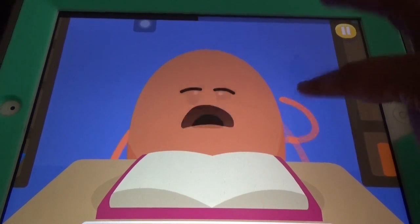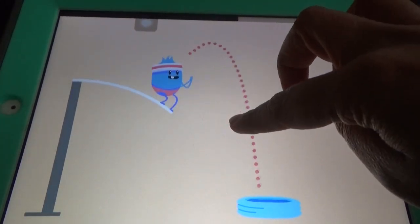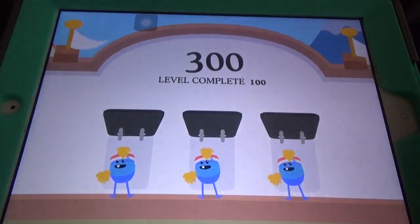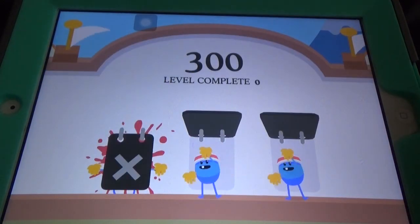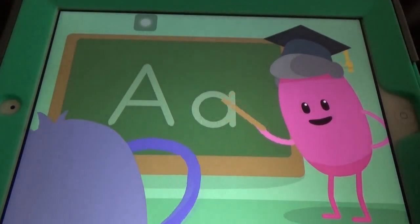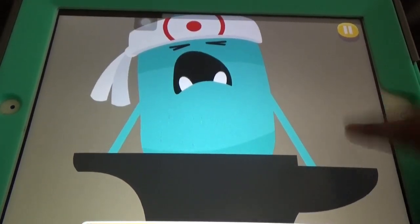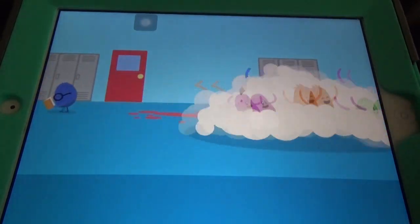The new games include a sneezing-dodge game where you step to prevent sneezing, and another game where you trace letters. I didn't trace the letters properly but still got the points. There's also one more new game available. These are all the old games here, but this one is a new one.